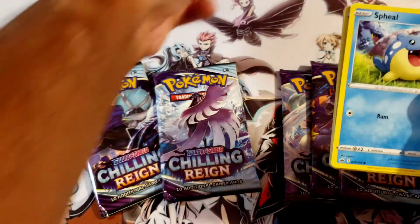Alright guys, for the recap — we have a holo Galarian Slowking, a holo Gengar, and the Articuno V. Those are our pulls, plus the reverse holos you saw. Not too bad of a pull. I'm glad we got something out of it. I heard it was hard to pull from Chilling Reign, but it's okay.